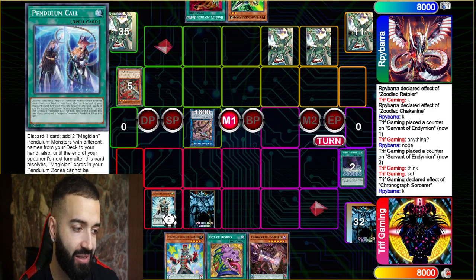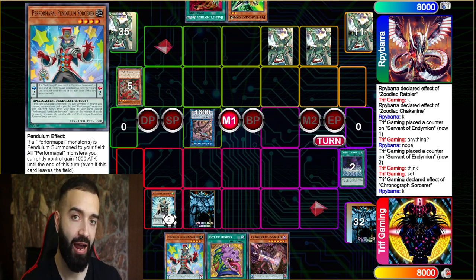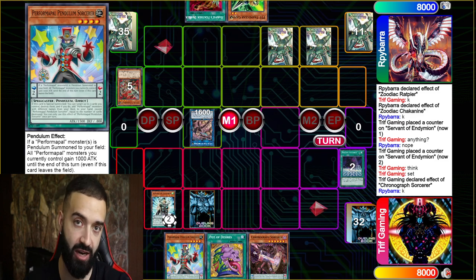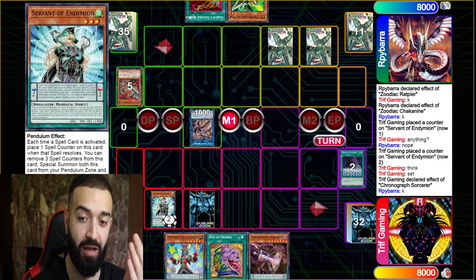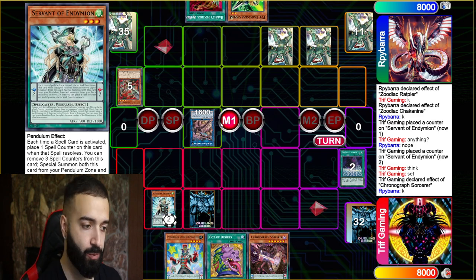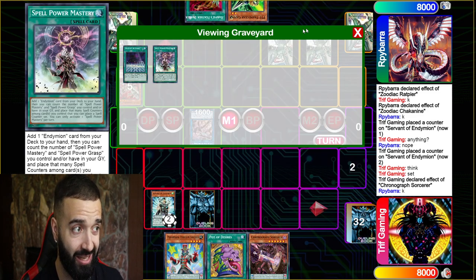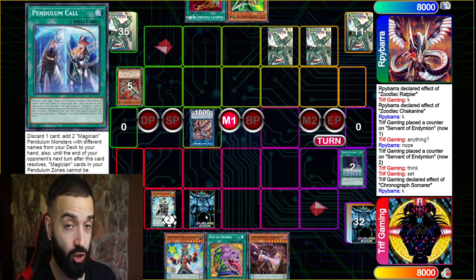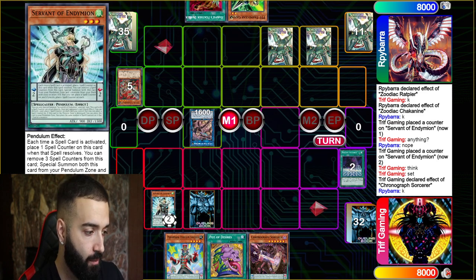Here's a very big brain play. I want to resolve Servant, but at the same time resolve Pendulum Sorcerer and get Joker ASAP — because if I get Joker I can search either a low scale or high scale depending on what Desires gets me. I know for a fact Servant is not resolving because he has Revolt. So what I'm trying to do is resolve Pen Sork to get as much plus as possible. I set the Pen Call, don't need Harmonizing because I can search it with Joker if needed.